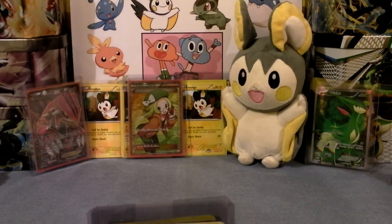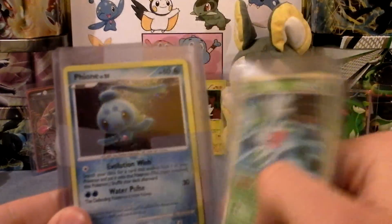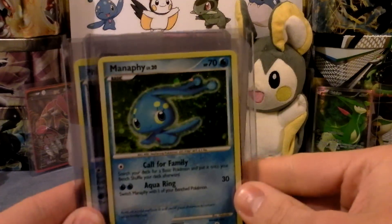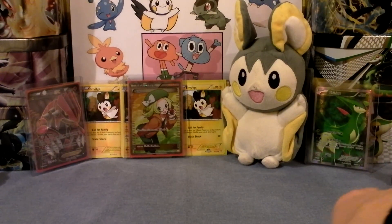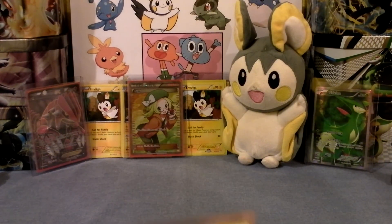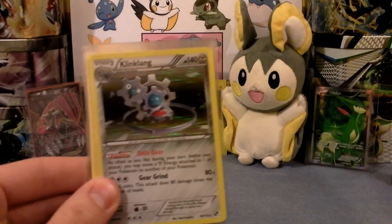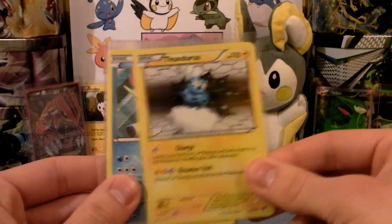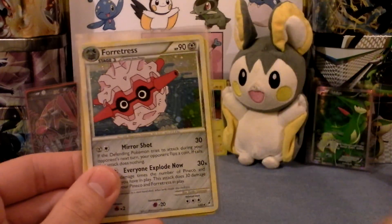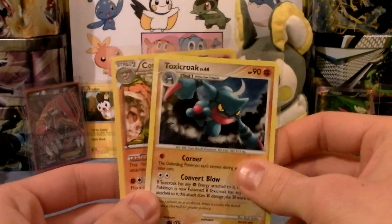Here we have a few holos. Going with the top of the order first — the Shaman will be $3, it's from Unleashed. Manaphy, $2. Froslass, $2. Articuno, $2. Rotom, $2. And Samurott, $1. Here we have some others I haven't priced yet — Ho-Oh, $2. Clang, $2. Then $1, $1, $1, $1, $1.